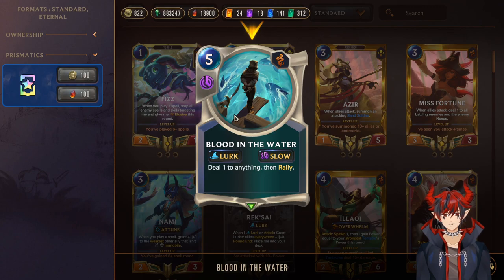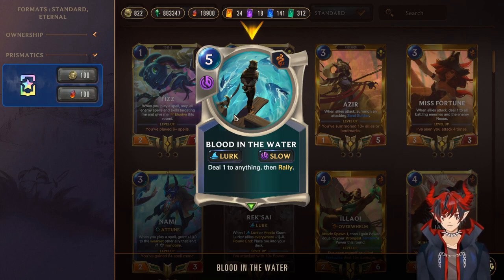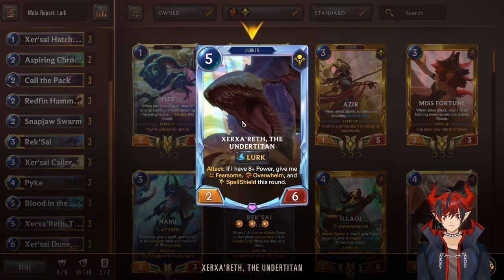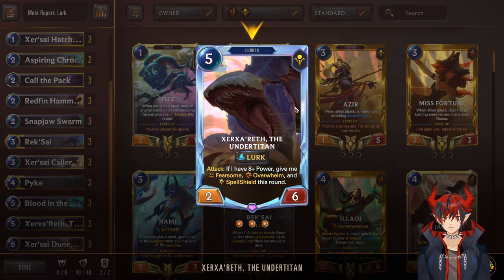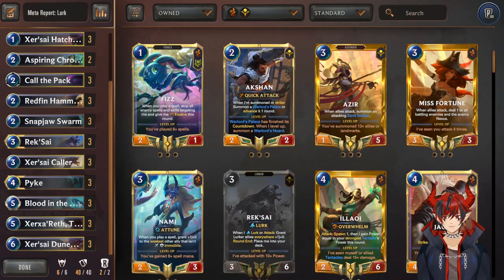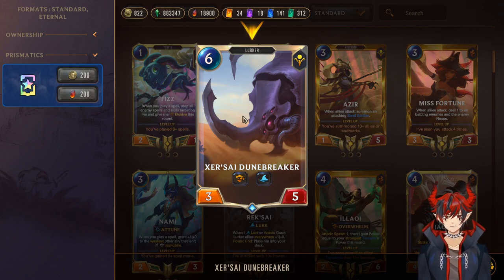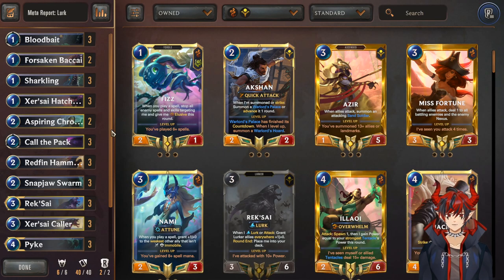Blood in the Water is a 5-mana Lurk spell — deal 1 to anything, then rally. You can use this on a 1 HP Nexus to finish them off, or finish off a 1 HP enemy and then attack. Lurk rally — super strong. Xersereth the Undertitan is a 5-mana 2/6 Lurk — on attack, if I have 8+ power, give me Fearsome, Overwhelm, and Spell Shield. If you're ramping over the course of the game, get this guy on 5 with another on 6 — just push this Fearsome Overwhelm Spell Shield unit into the opponent's face. Really hard to deal with, block, or remove. And rounding out the list, we have Xersai Dunebreaker — a 6-mana 3/5 with Overwhelm, so this thing's going to be 7 or 8 attack by the time you play it sometimes. Just another nice finisher in the mid-game. And that's it for the Lurk deck rundown — you can take out a Call of the Pack and a Blood Bait and run 2 more non-Lurk cards, but I like staying closer to the low amount at 4 non-Lurkers.